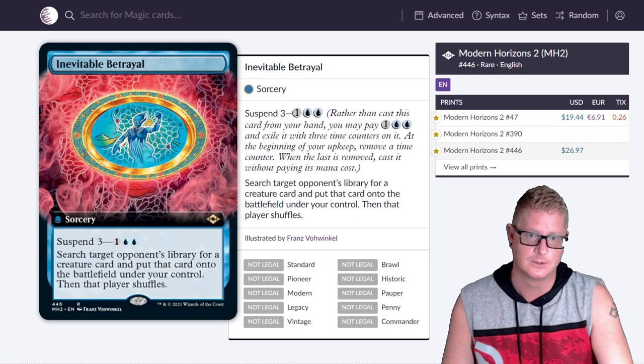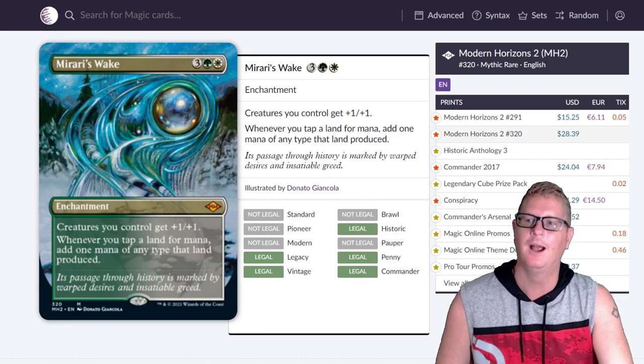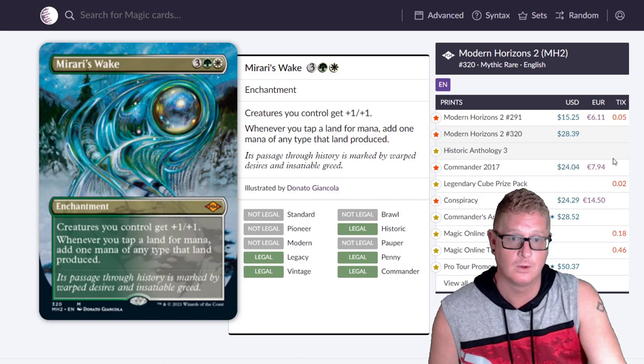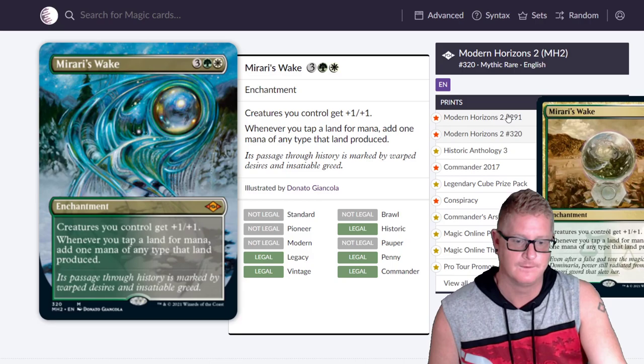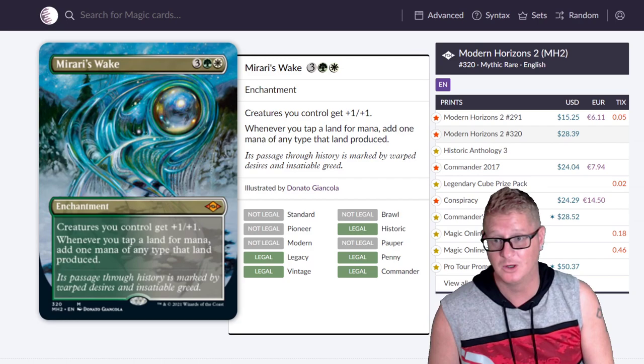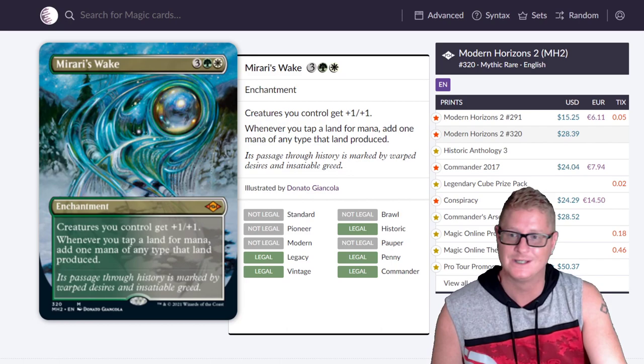Then we got another Inevitable Betrayal — the more pricey version at $26.97. It is Inevitable. And then we have Mirari's Wake. I like the art on this. You can see how many times it's been reprinted. This version is $28.39, and $15.25 for the regular base version. It's a card that's going to stay pricey — this version might drop to around $10-$12.